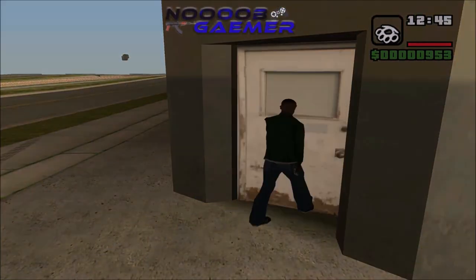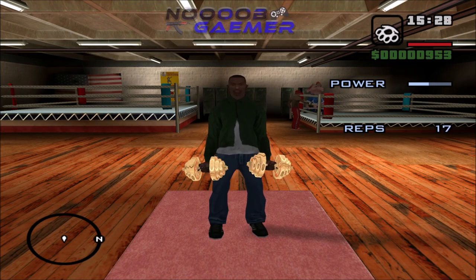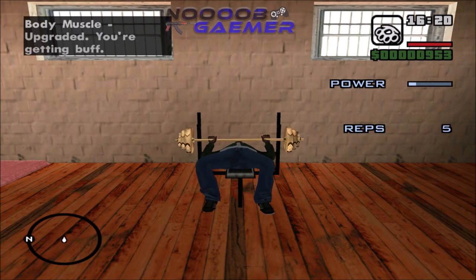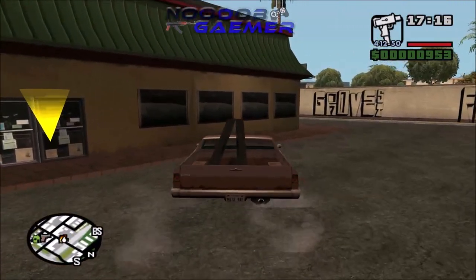There is a daily limit for how much exercise you can do. If you reach your daily limit, CJ will stop automatically. Also, doing exercise will only increase your body muscles, which is not our target here. We need to fill up the stamina, lung capacity bar, and balance body muscles and fat.